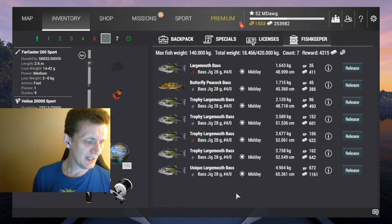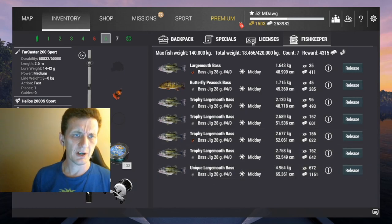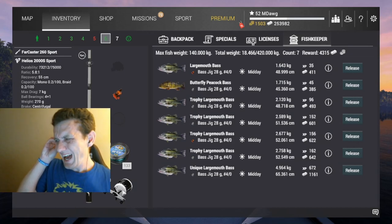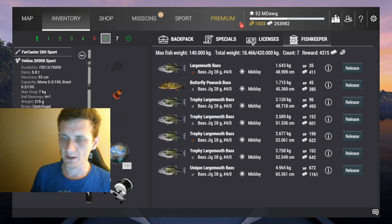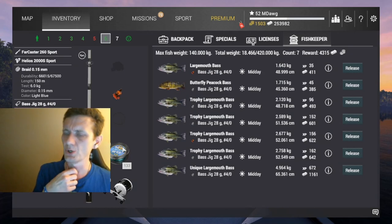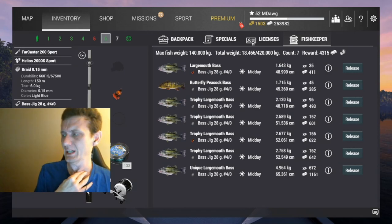So I just wanted to come check this out, see if it was still a good spot. And from testing out some things for a couple days, I feel like it is. I'm using the Farcaster 260 Sport, which goes up to 8 kilos on line weight. We're using the Helios 2000S Sport in terms of the baitcasting reel. I've got a hodgepodge of gear from playing it off and on over the years, so this is kind of what I've settled on. We are using 6 kilo line, which gives us a little bit of a fighting chance against the trophies and uniques.